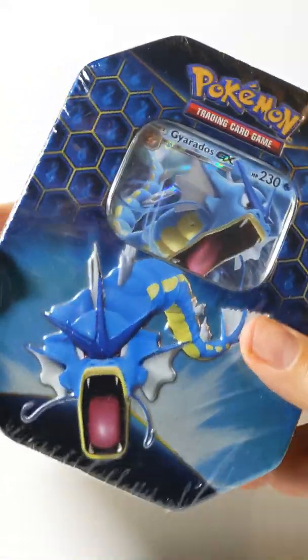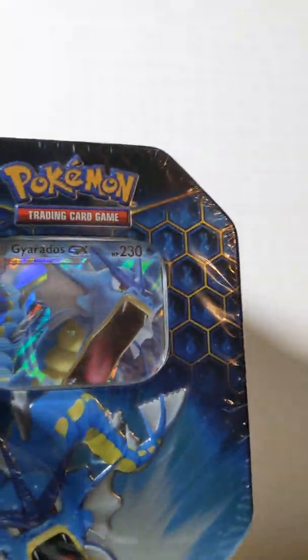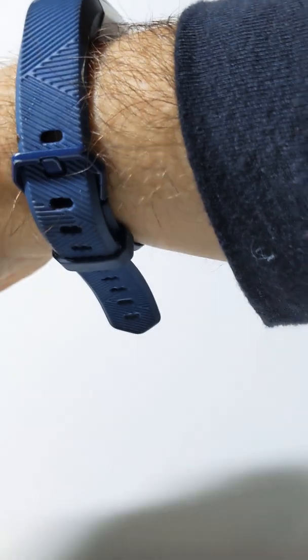Alright, so I went out yesterday and got myself a couple of these nice little Hidden Fates tins. We'll be opening up one of the tins today. I did open up a tin last week — it was the Raichu tin — and in that tin I ended up getting a Shining Charizard. So hoping to replicate that, I'm going to pull out the Gyarados card over there. It's very nice looking.